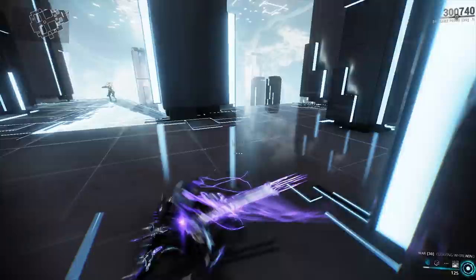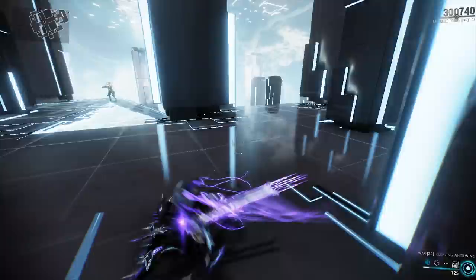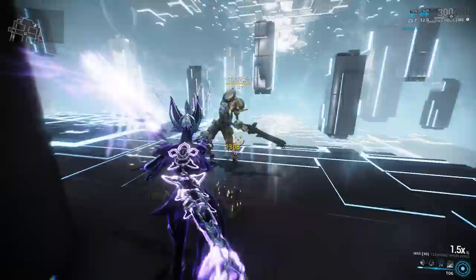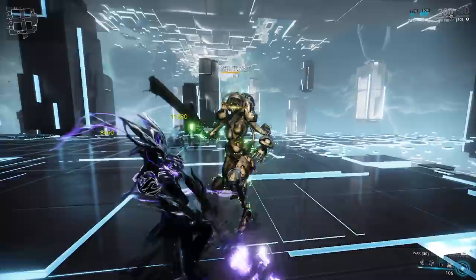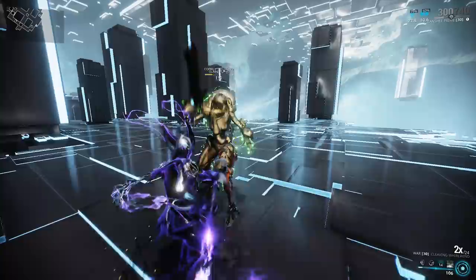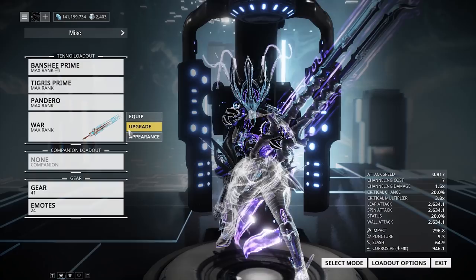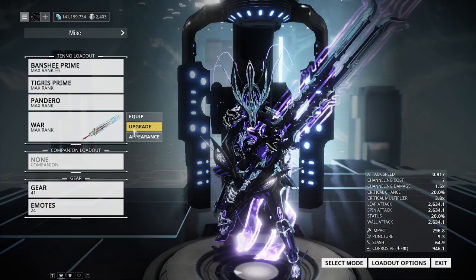The Cleaving Whirlwind on the War makes it really insane for just getting those crits. If you do your basic combo and allow your Warframe to do the little spinning animation, you can actually get a lot of crits in and build your combo counter really fast. You can do this up to eight times and basically shred any enemy. Enemies die pretty quickly with this build. So if you're into heavy swords, I definitely recommend picking up the War — it's really fun to use, it looks really cool, and it's a great weapon overall.